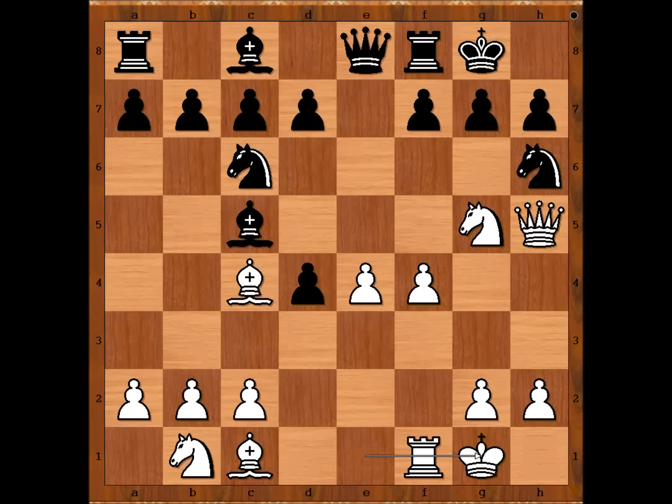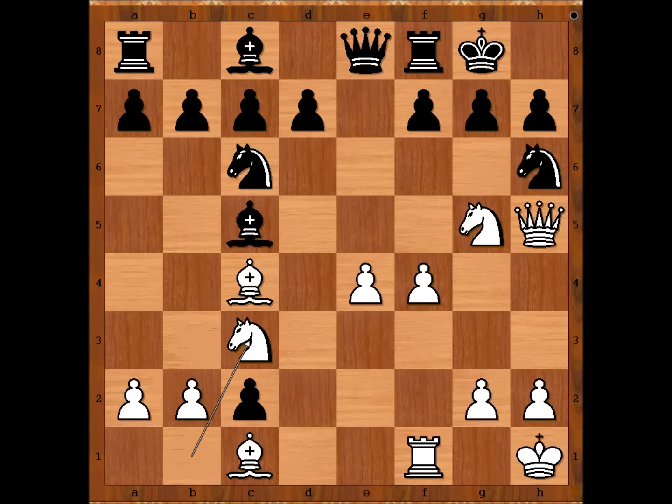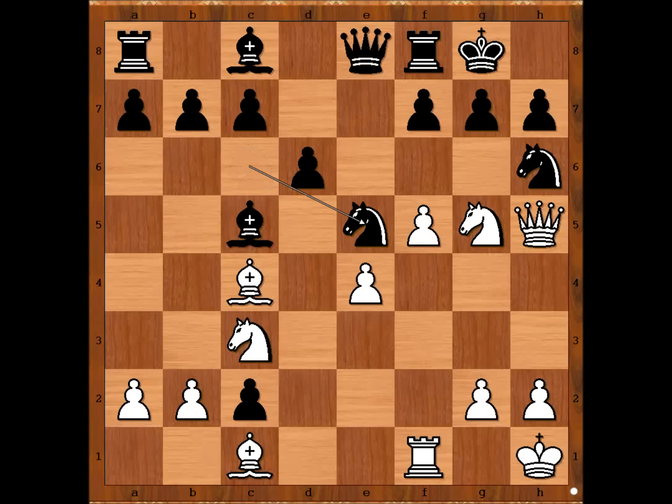Taras castles kingside. d3, discovered check, king to h1. d takes on c2, attacking the knight. The obvious move. d6, f5, intending f6. Knight to e5, attacking the bishop on c4.